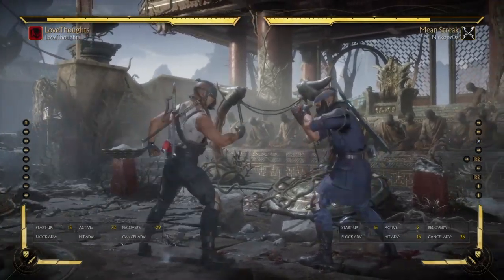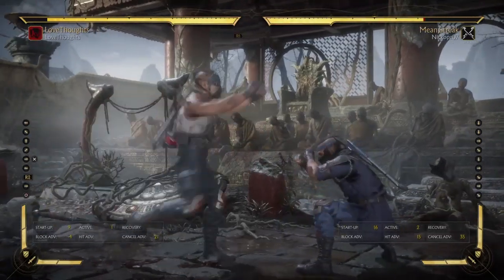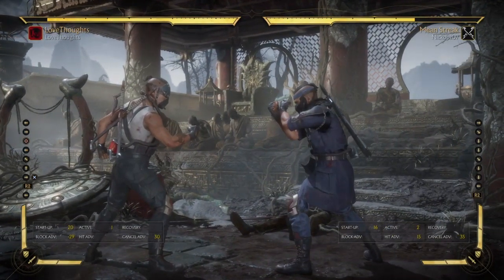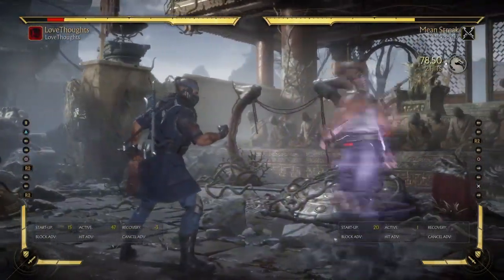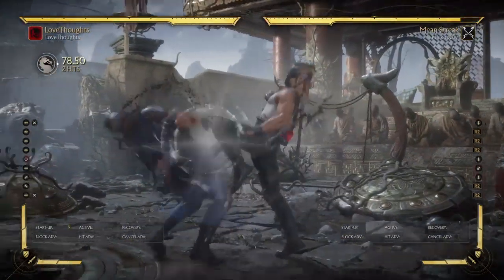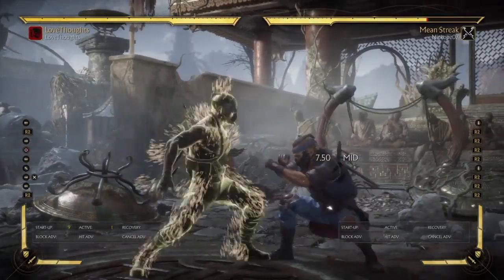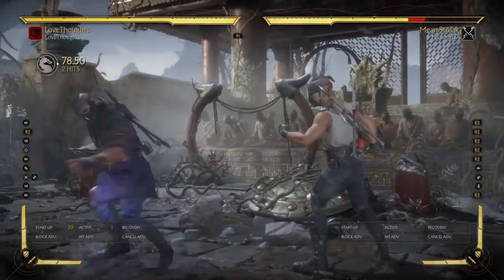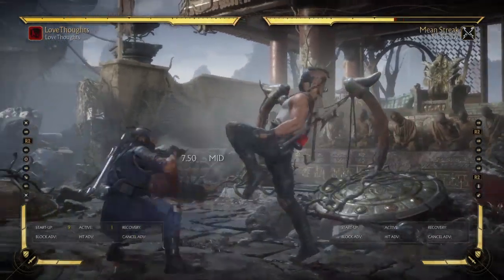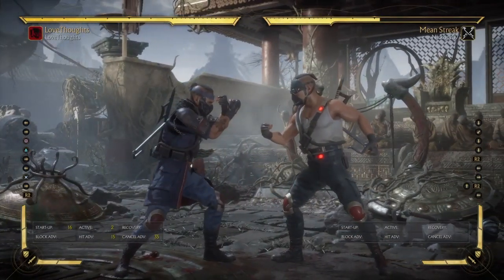As a Mean Street main, you want to keep in mind that hit confirming off of everything is very important — hit confirming off of back one, back one two, even. Hit confirms are everything in this variation. You want to be able to make yourself safe and not just do a random input error and get punished. Can you hit confirm off of this? Yeah, you can hit confirm off of everything. That gives you a nine-frame hit-confirmable mid if you master it — plus one on block. And you can also hit confirm off of that string, which is pretty hard. You have to really be focused — I'm talking about the last hit of the overhead.